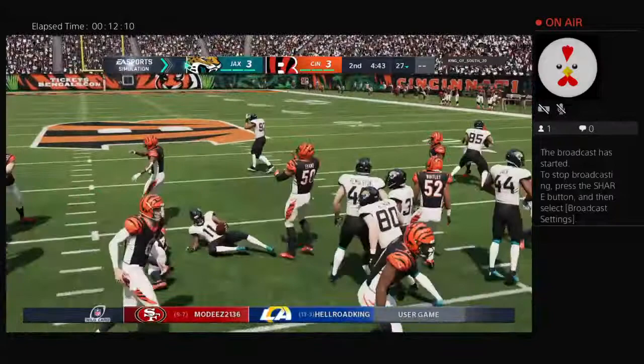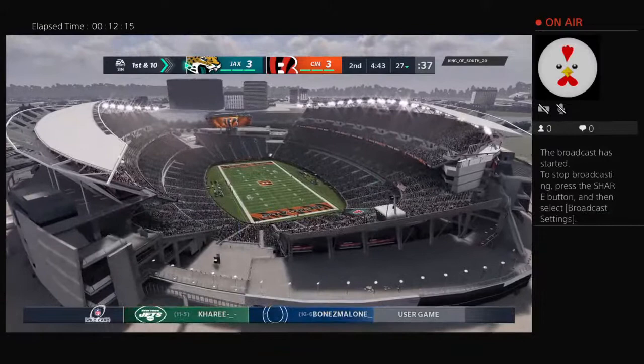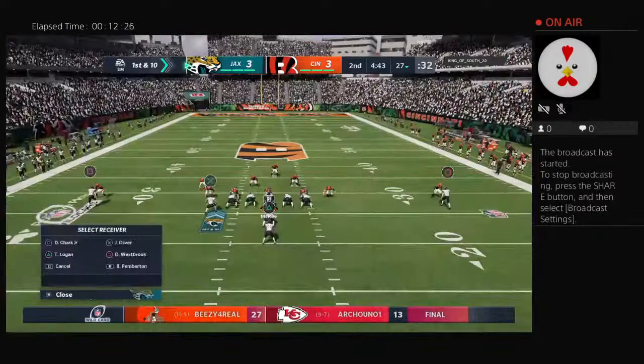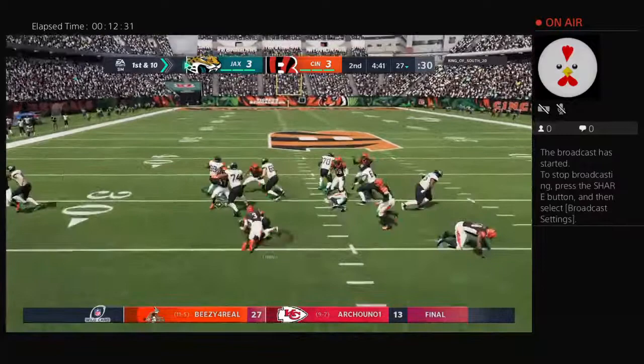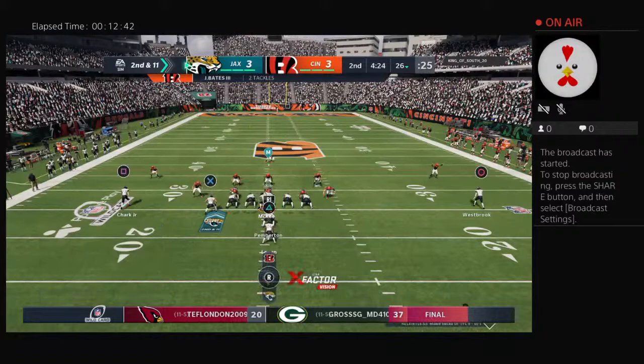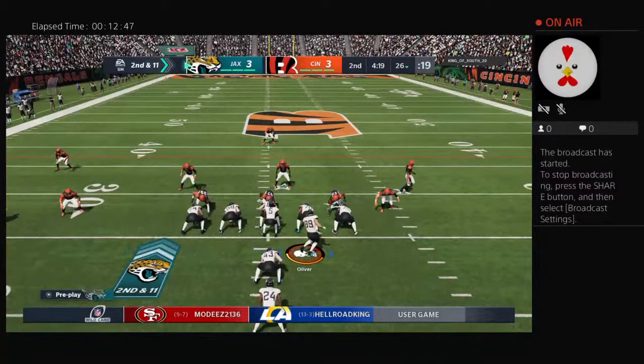Jaguars come to the line to start their next drive. Last time they got three points but it was a chip shot field goal, and when you go to the sideline after a chip shot field goal, maybe the offense is not too happy. It's a balancing act — they're none too pleased that they didn't punch it in for six points, but they also have to remember they did put points on the board. Three points is three points, and in this league you take points when you can get them.